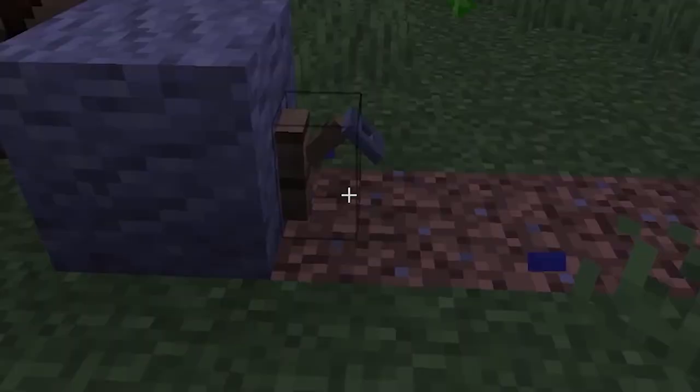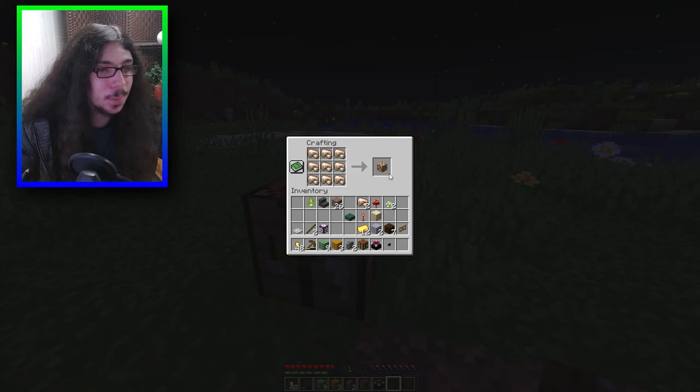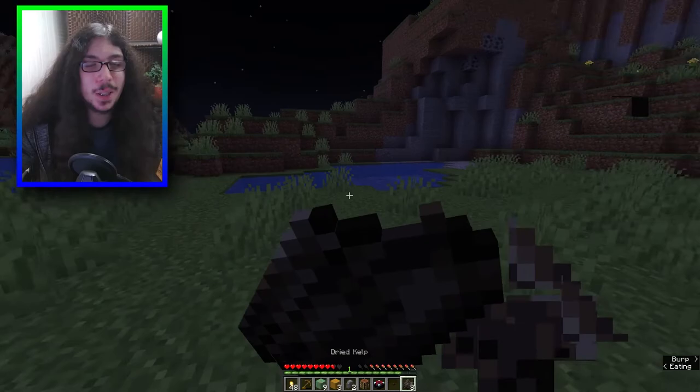Crimson sponge gives me this, which gives me an enchantment table. I don't think I can break that with the wooden pickaxe, and it's not really useful right now. More dark oak wood, andesite, granite. I can make a raw iron block - I don't think I can mine that with a wooden pickaxe, damn it.